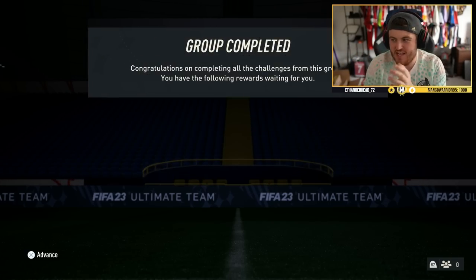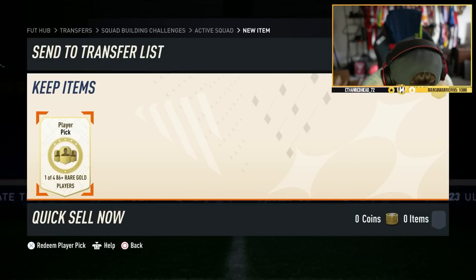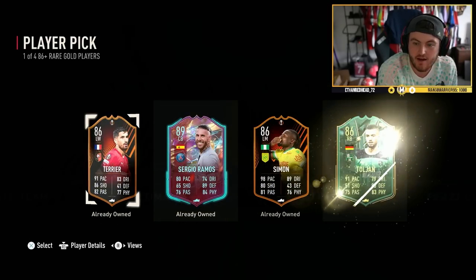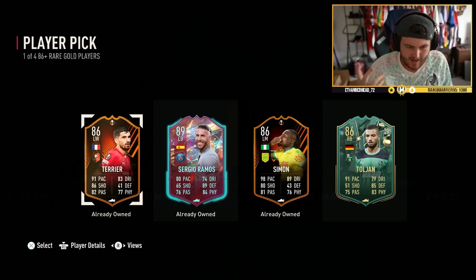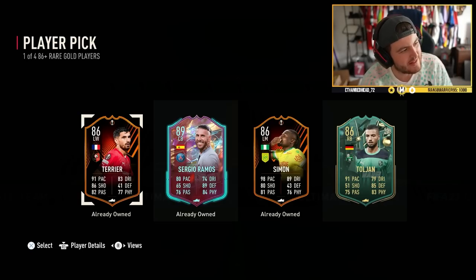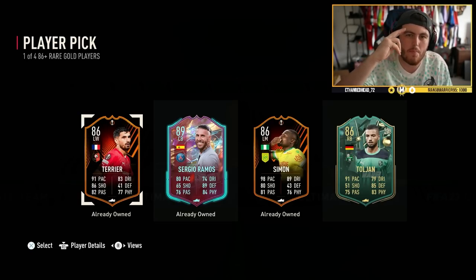We're going to end off today's video with one more 86 plus player pick — can we end it off with a Footies Sancho? EA, no — we end off with a Winter Wildcards card. If you guys have enjoyed the video, please leave a like down below. EA, how do you make these mistakes? I'll never know. Thank you for watching, have a good one, enjoy your Thursday and I'll see you guys tomorrow for another video. Peace!